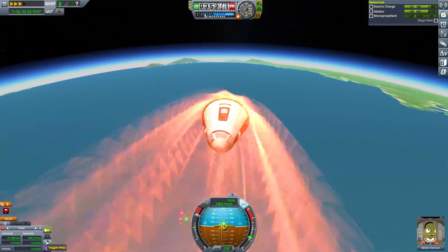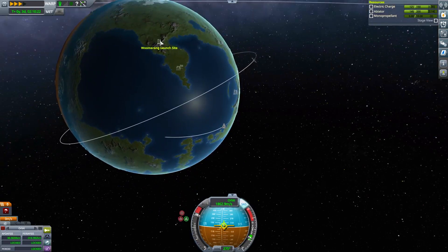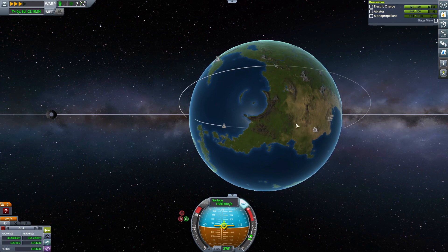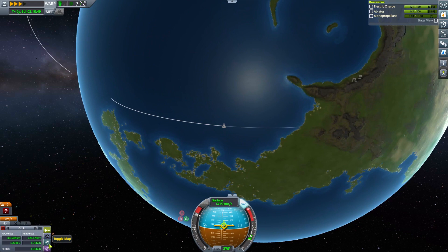What are we coming up to, actually? Where are we? The Woomerang. I've never used the Woomerang launch site — I do like this, I must visit this more. There's that desert airfield again. We're going to land in the sea. That's nice.